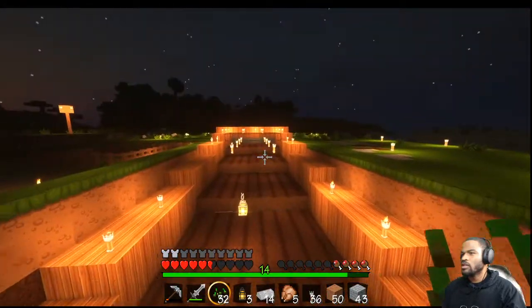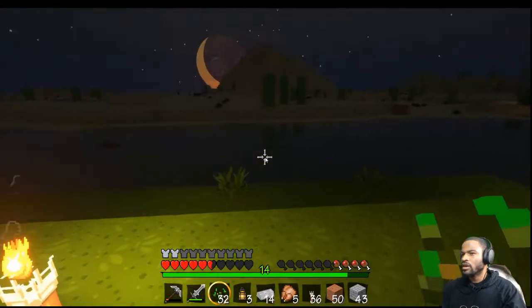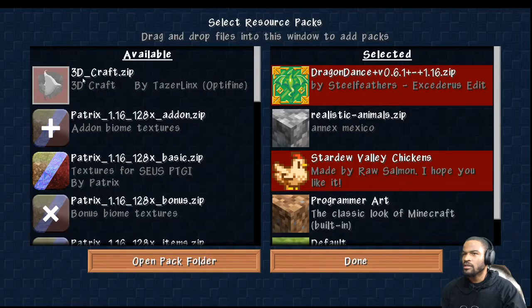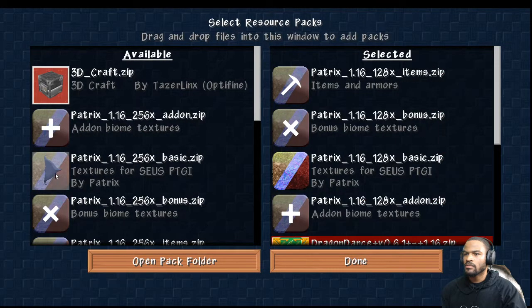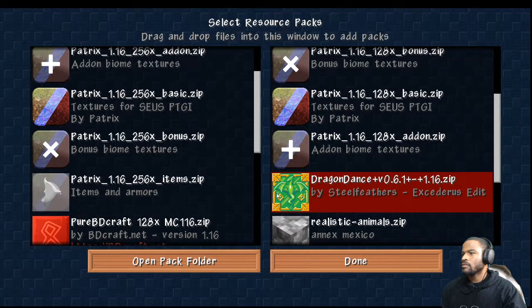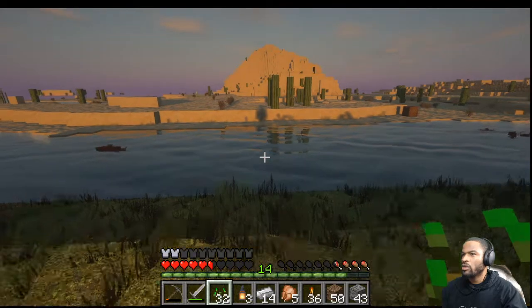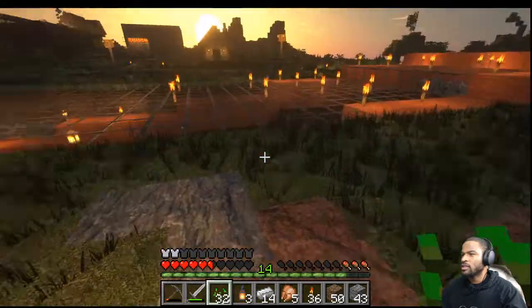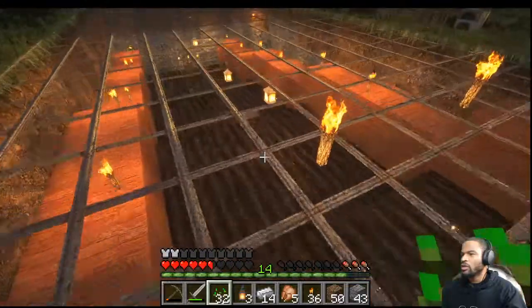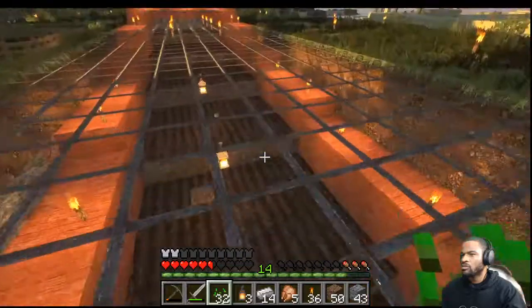With this texture pack you can see right to the bottom. Now let me go ahead and change my texture pack again — this one right here looks super realistic. We'll see what it looks like with the realistic texture pack on. Alright, we are back and it's starting to become daytime.